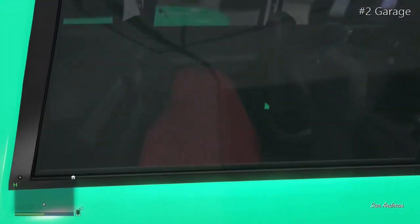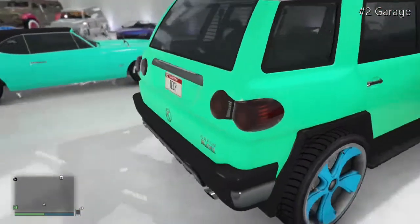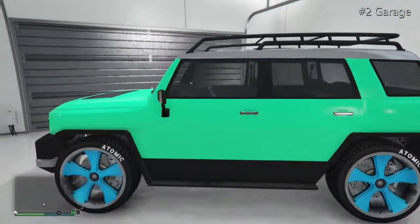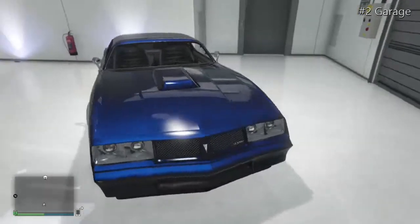Moving on to the BJ, which has a mint green colour. This is the one that has Michael in the back. It's got some ultra blue space raider wheels — something a bit weird and unique about it.